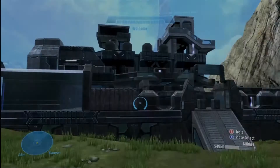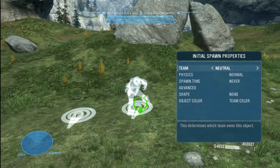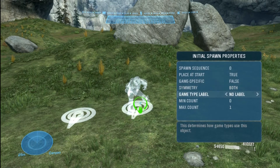When you set up a Slayer game type, you want to be on that game type because of game labels. In basic editing you can't access these, but when you're in a Slayer game type and you go into Advanced, you'll see different labels available — unlike basic editing which had no labels.